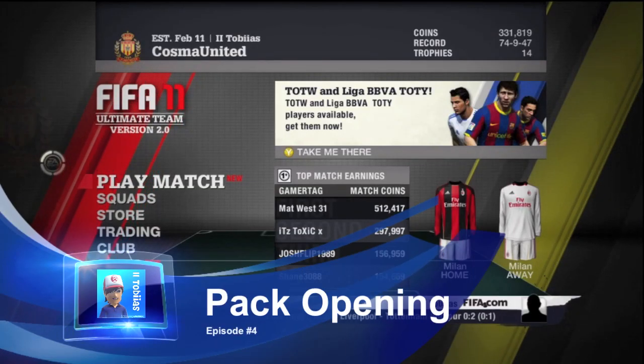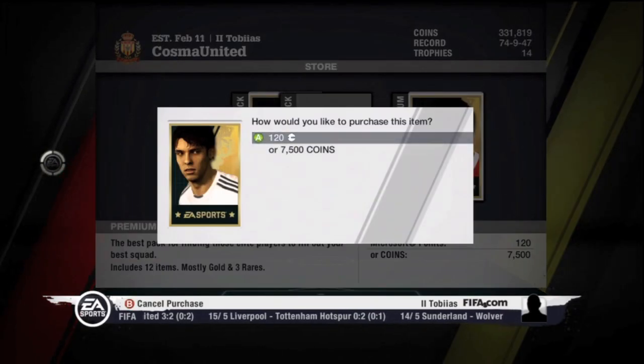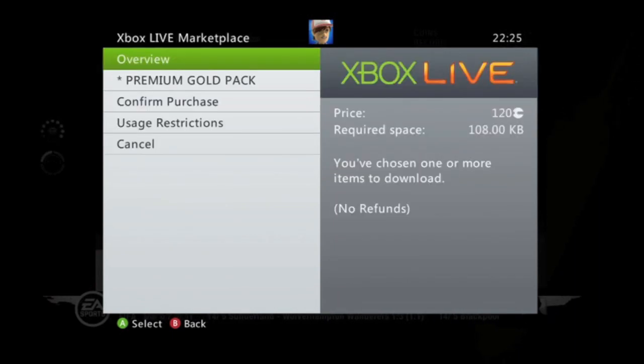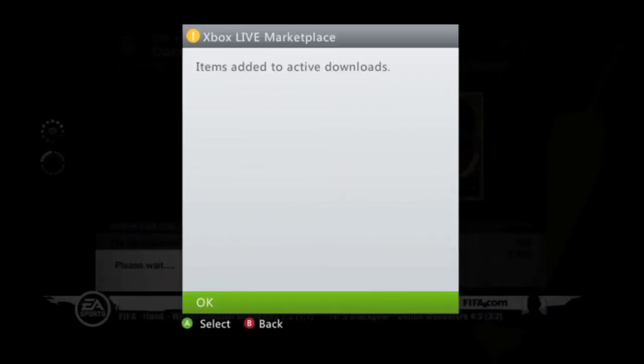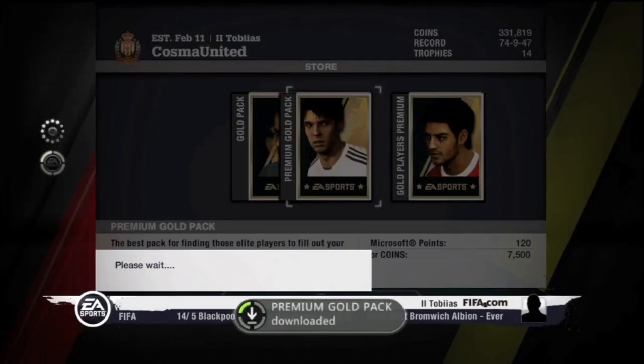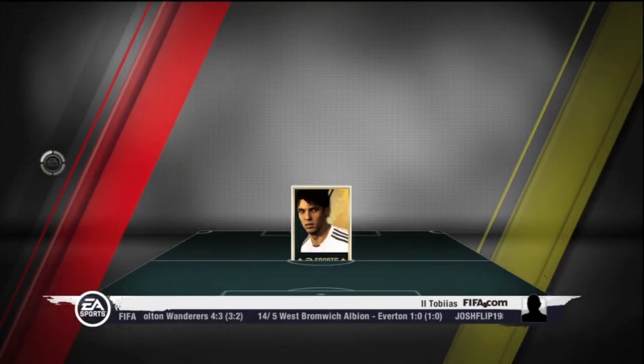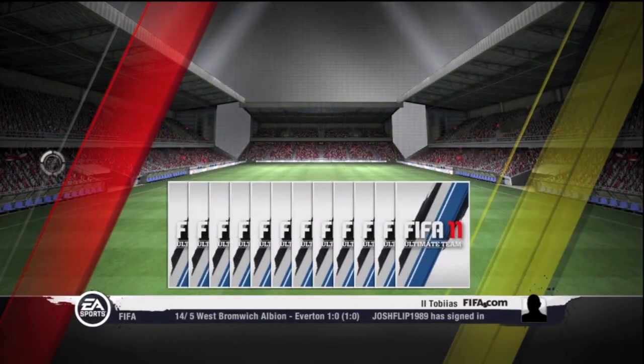What's up guys, this is Tobias here bringing you my 4th episode of my pack opening series. I start off with buying a premium pack with my Microsoft Points. This episode is actually special because I did get over 100 likes on my last episode, so at the end you'll see I do buy the 25k pack instead of the 5k pack with my own coins. If this video gets 100 likes then I'll be more than happy to buy another 25k pack.